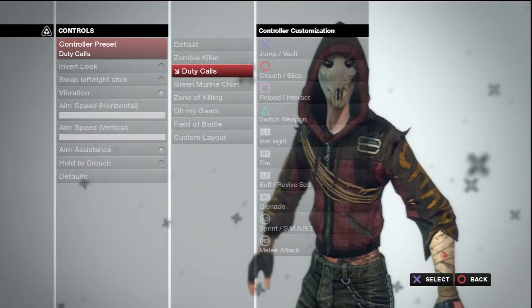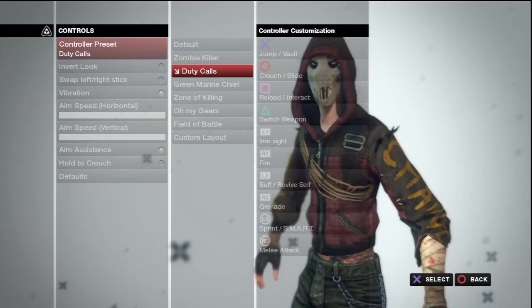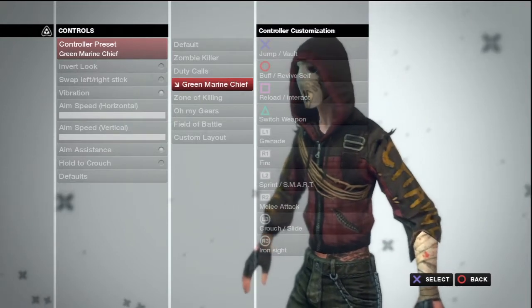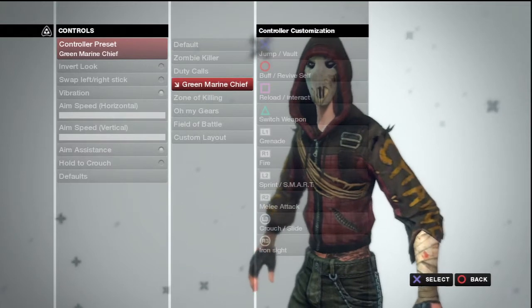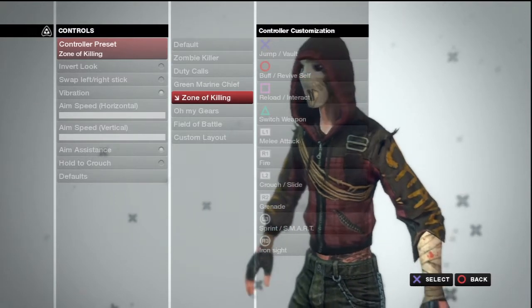Basically you can see all the controls there, and I'm just going to skip through it a little bit, so just pause it when you see a control and you want to read it. There's Duty Calls, there is Green Marine Chief — I kind of like the sprint being on L2, that seems like it might be okay — but there is Zone of Killing.